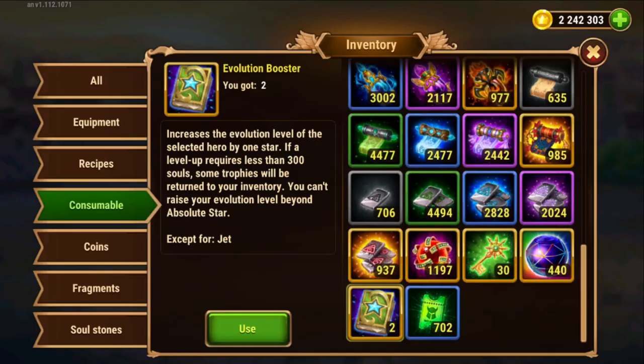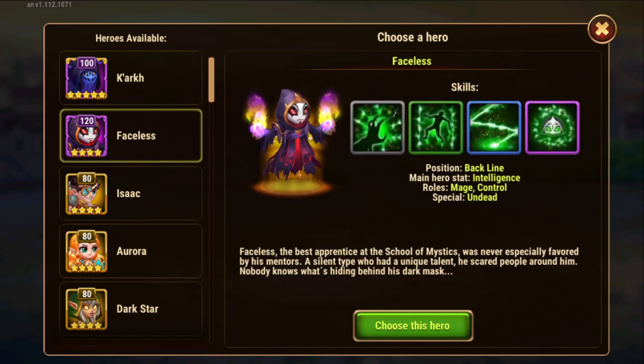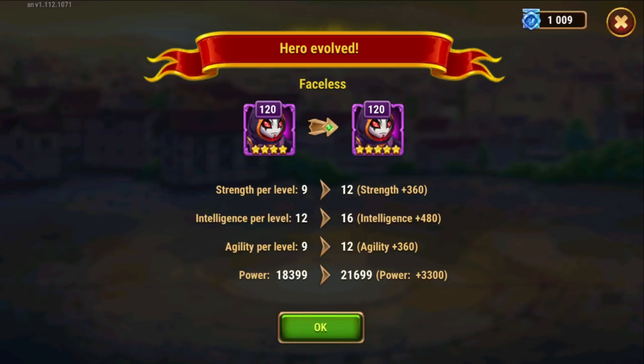And we get the trophies back. I wish this would be a bit more automated — the purchase process. Because I want to do a bunch more heroes. Next up is Faceless. I always figured Faceless would be a good combo for my Orion, and might also be a hero to try on the Hydra. We've got nothing to lose because we get the trophies back. Also, you might not have noticed — we are not spending gold!